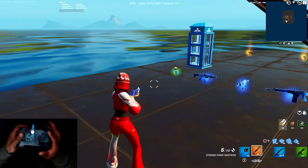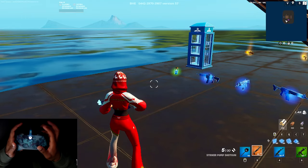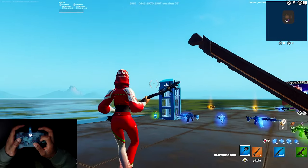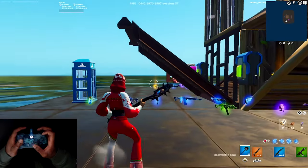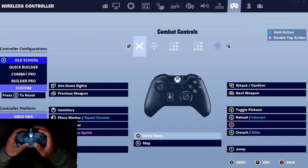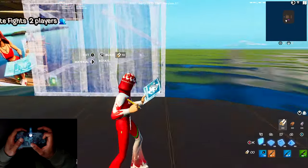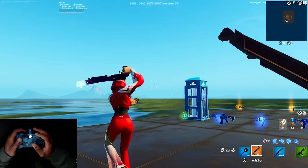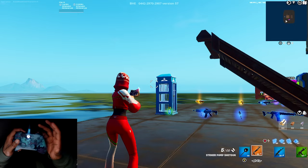Everybody's binds are different — I'm gonna show you my binds. I edit with left stick, jump with right stick, reload with X, crouch with A, toggle pickaxe with Y, and B is my builds. These are my binds, so next thing I want you to do — whatever binds you're set to, just click the buttons a lot.